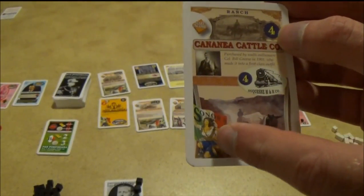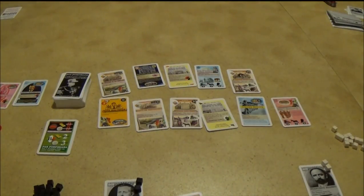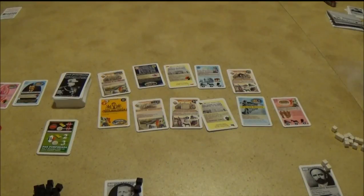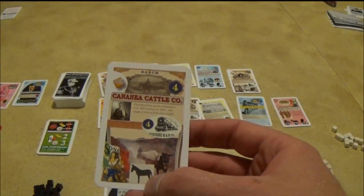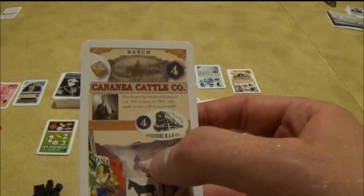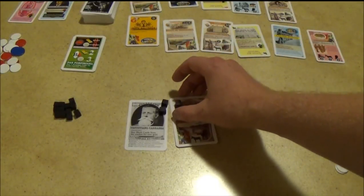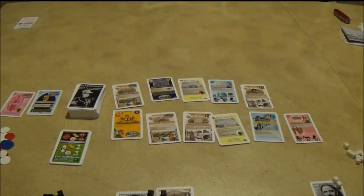The cost is in the upper right, and the location info in the bottom left shows it's in Sonora. Cards can be in one of three locations: Sonora, Chihuahua, or America. This shows the connection — you get to it via donkey or horse, and you can upgrade the connection by building a railroad for four. The starting income is one cube, so he plays it down, puts four dollars in the bank, and places a cube. He's now earning three per turn. That was two actions: one to purchase, one to play.